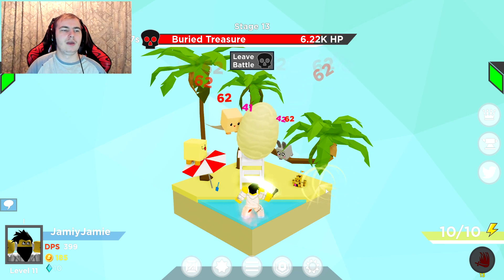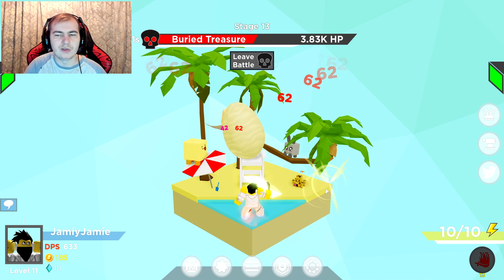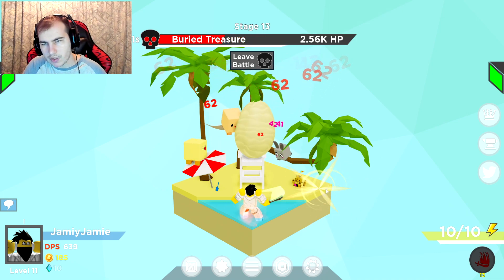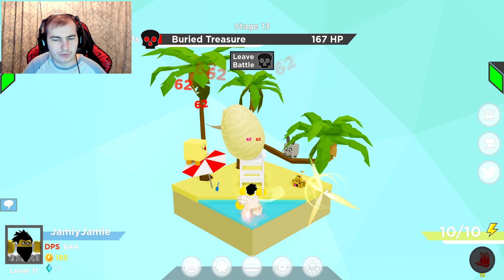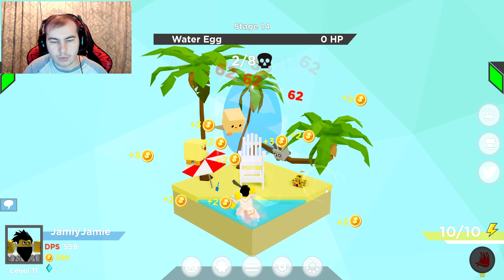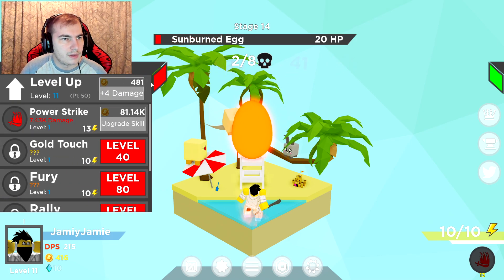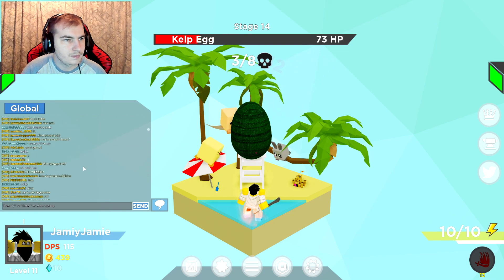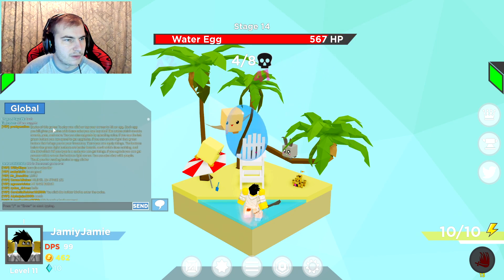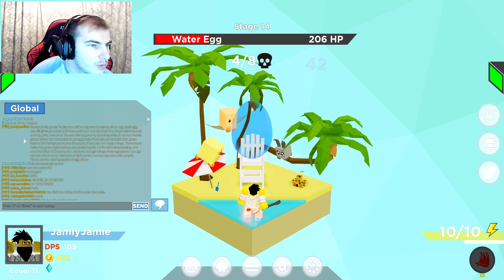We got another boss — can we beat it? Yeah, we can beat it. I'm trying to figure out how to use that special attack — I don't really know. We beat the boss — nice. Let me check the chat tutorial: tap or click your screen to hatch an egg, each egg you kill gives you coins.